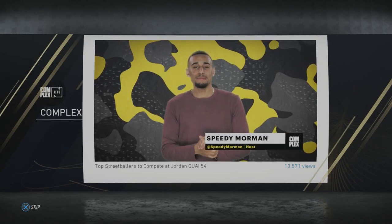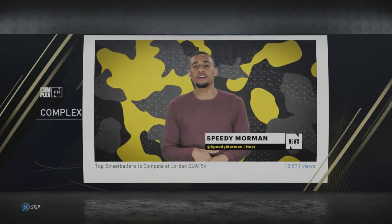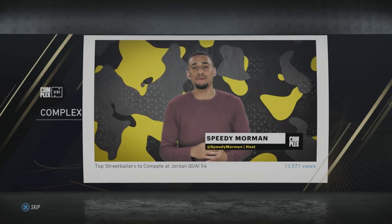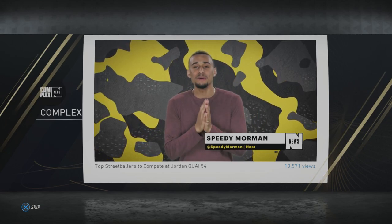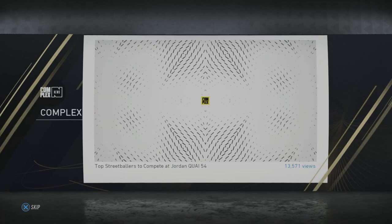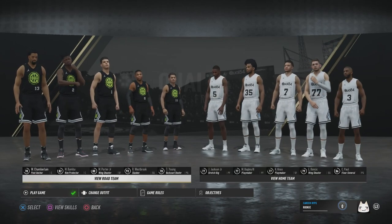For Complex News, I'm Speedy. The best of the best in high school hoops will be competing at the Jordan K54 invitational in Paris. Players will be looking to prove themselves at this global event and bring their game to the next level. This showcase game also includes two of the biggest NBA stars who will handpick their squads from among these top players. There could be a legend in the making within this group of elite high school players.